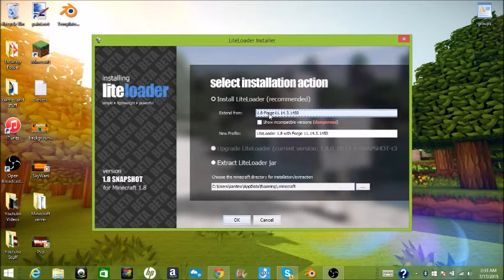I'm going to use it from 1.8. Then you want to go here and click — you don't want to do anything else, just click.